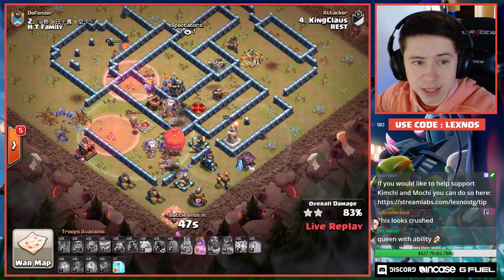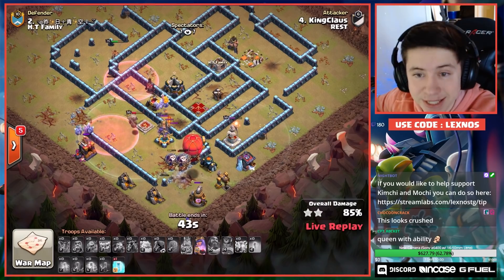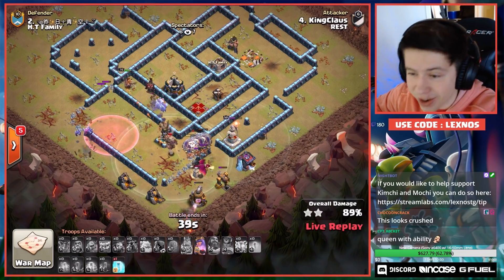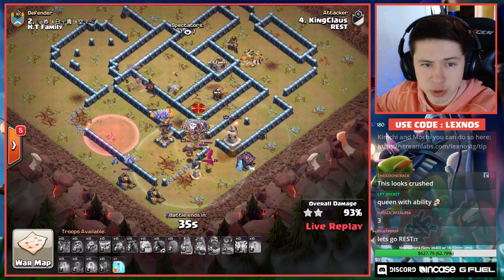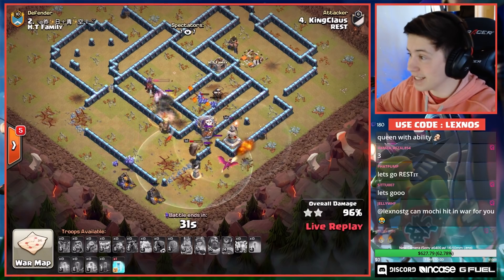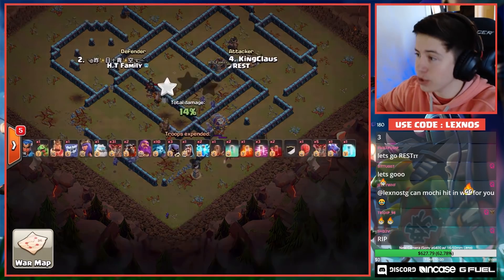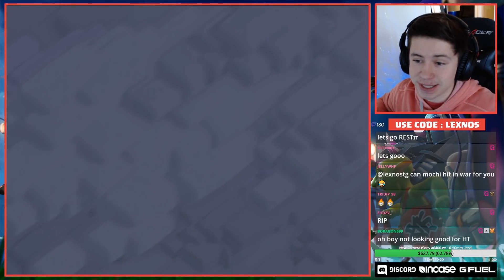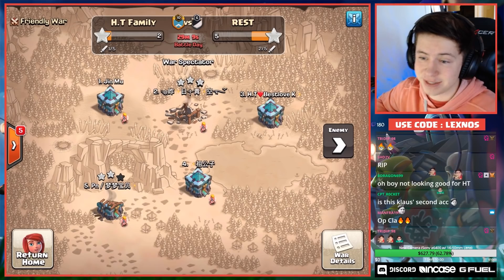One more Haste, one more Freeze — no defenses left pretty much. This looks wrecked as the Stone Slammer troops come out and absolutely demolish these defenses. He could probably swag the Freeze if he wants, swag the Queen ability. This is crushed from King Klaus with the awesome, creative Royal Champ trick for two Inferno Towers and a Sweeper. How do you do that? It's just amazing creativity, and hopefully we start seeing a lot more of that in the future — you love to see those.